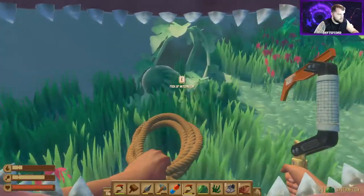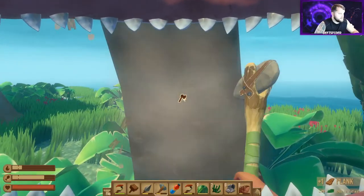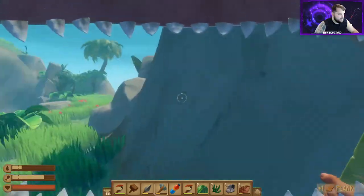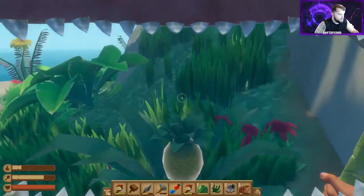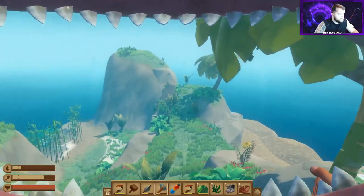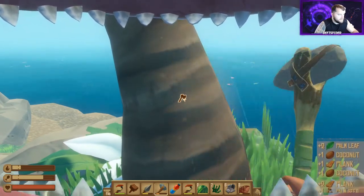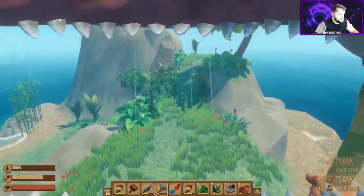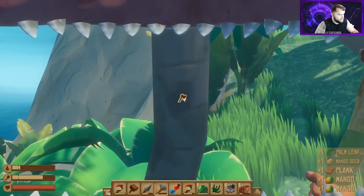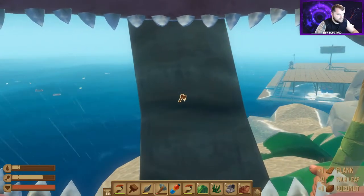I'm going to grab some of these watermelons so it's not a completely wasted trip. These all give you seeds and stuff so they take up a lot of inventory space. I just like the trees for the easy planks. A little pineapple too. Looks like the chest is going to be underwater somewhere — that usually just gives you bolts and recipes. Not really a point after you get so many recipes.